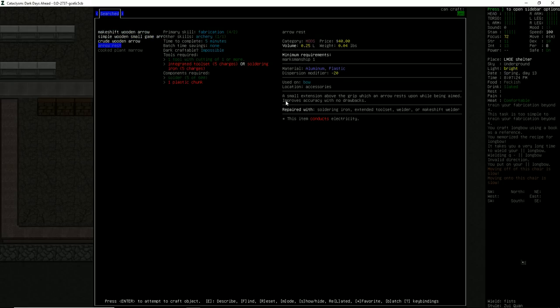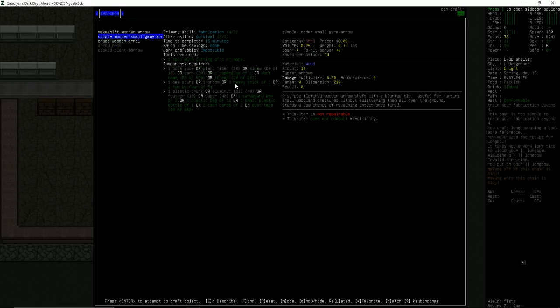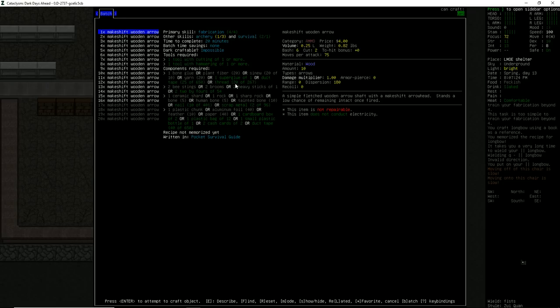Arrow rest — what is this? A small extension above the grip of the bow which the arrow rests upon. Improves accuracy with no drawbacks. We need a plastic chunk but we don't have an integrated tool set or a soldering iron. So we're going to go ahead and make ourselves a batch of wooden arrows.